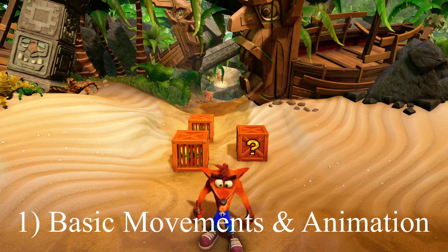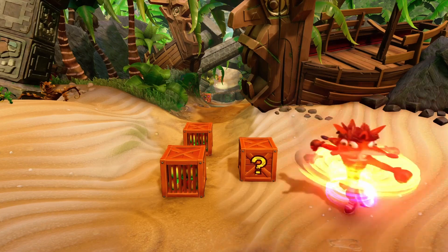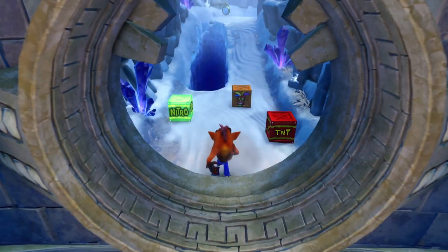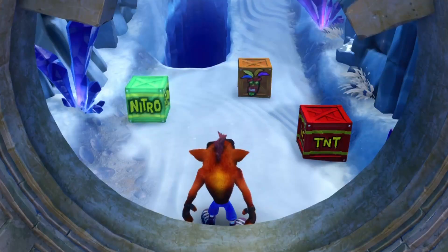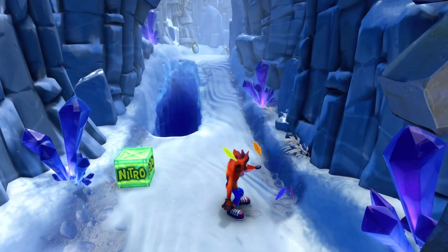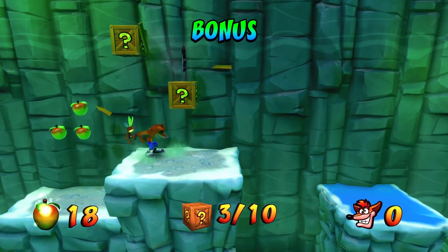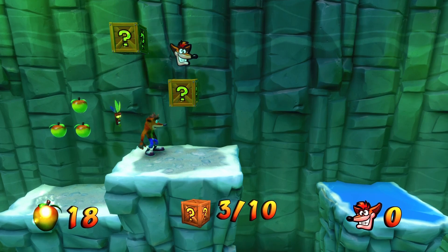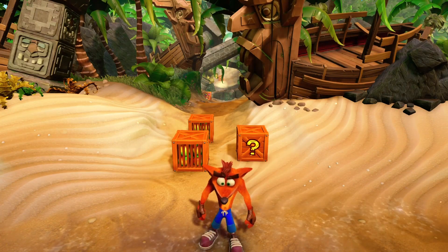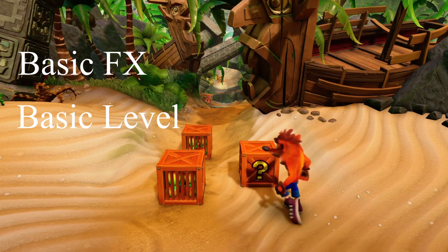Firstly, basic movement and animation for Crash — spinning, jumping, and walking left and right. The second thing was crates and the interaction system. I decided to focus on Nitro, TNT, and basic regular breakable crates, and manage how Crash interacts with those — blowing up when hitting the Nitro or spinning a TNT, and breaking crates when jumping on them. Another thing I really wanted to add was collectibles, specifically the Wumpa Fruit. And finally, I wanted to add some basic effects, one basic level with basic components and some sounds.